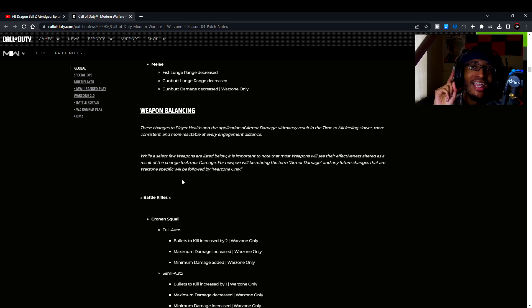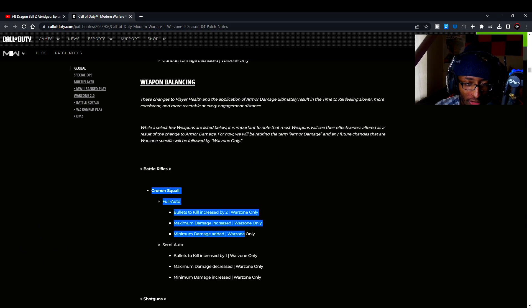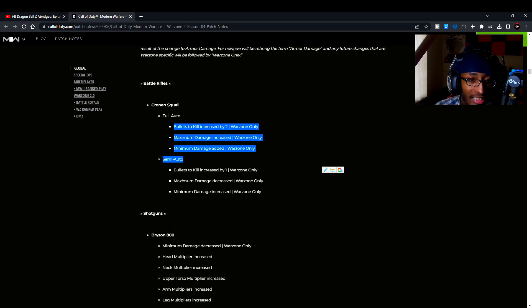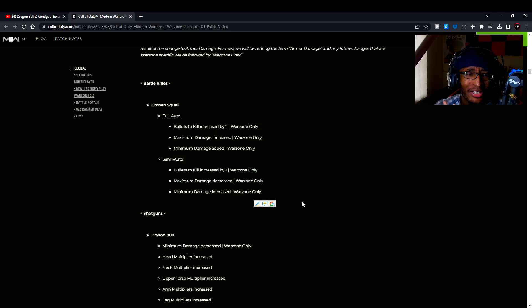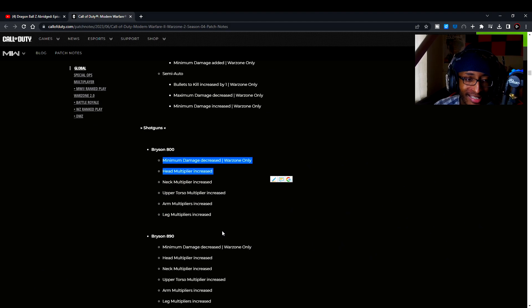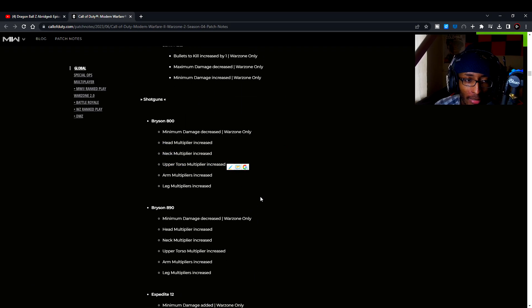Now for weapon balancing — buffs and nerfs. Battle rifles: Cronin Squall — bullets to kill increased, maximum damage increased, minimum damage added, and semi-auto mode adjusted. They kind of buffed full auto but slightly nerfed semi-auto. The Cronin Squall as a semi-auto or one-shot weapon is actually better than full auto. The Bryson 800 is actually a buff — head multiplier increase, neck multiplier increase, upper torso multiplier increase, arm and leg multiplier increase.